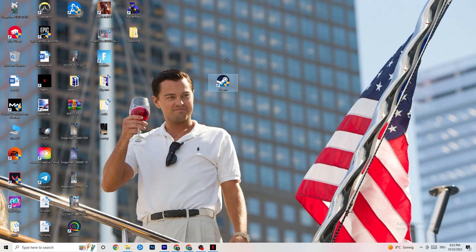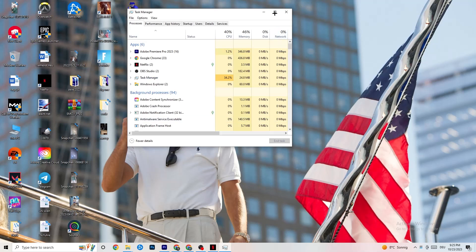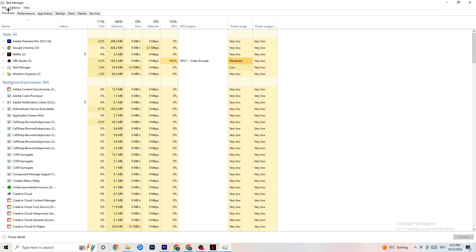To reduce stuttering and freezing, right-click the taskbar and open Task Manager. Go to the Processes tab and keep an eye on GPU and CPU usage. End any app or background process using too much GPU or CPU by right-clicking and selecting End Task. Just be careful — some processes are essential for your device to run, so don't end those.